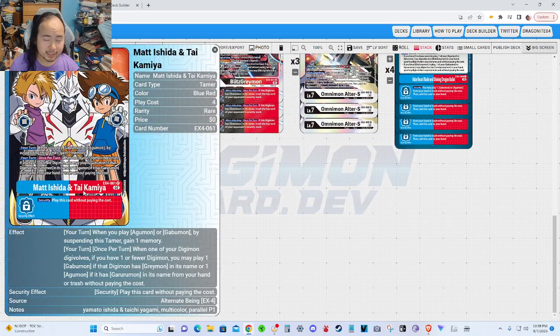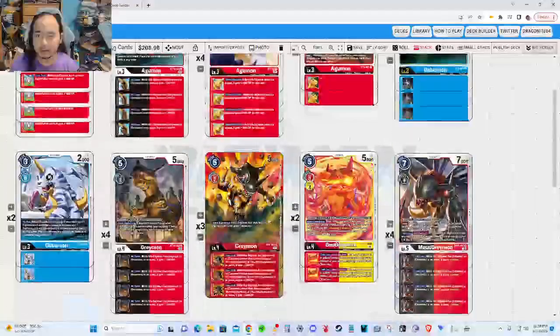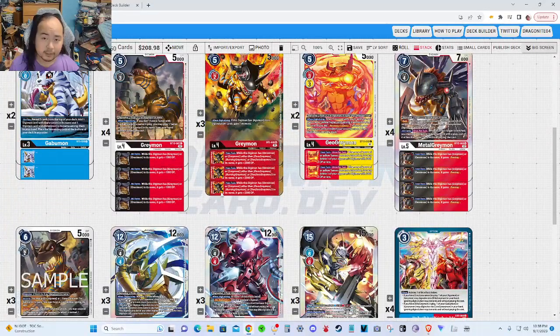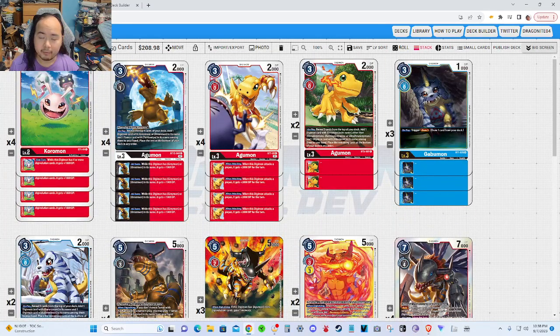We also have Matt Ishida and Tai Kamiya from EX4. When you play a GabuMon or AguMon by suspending this tamer, gain one memory. When one of your Digimon Digivolves, if you have one or fewer Digimon, you may play one GabuMon if that Digimon has GreyMon in its name, or one AguMon if it has GaruruMon in its name, from your hand or Trash without paying the cost. So if you Digivolve into a GreyMon line card and it's your only Digimon on the field, you can play out a GabuMon for free — and same for the GaruruMon line.